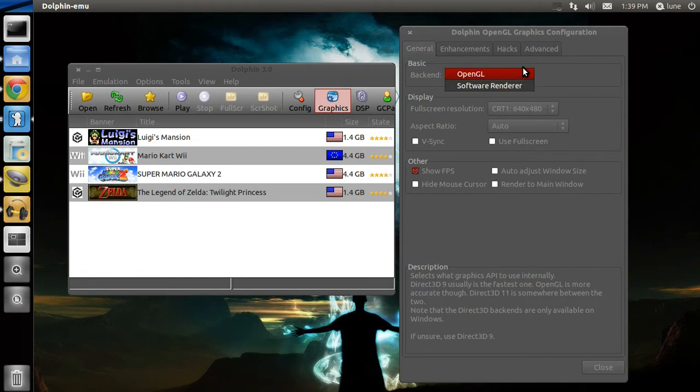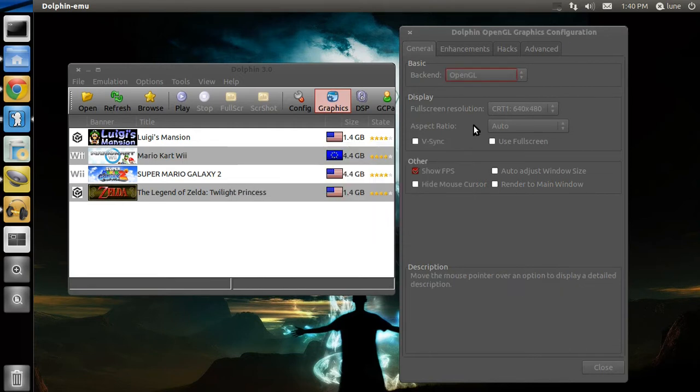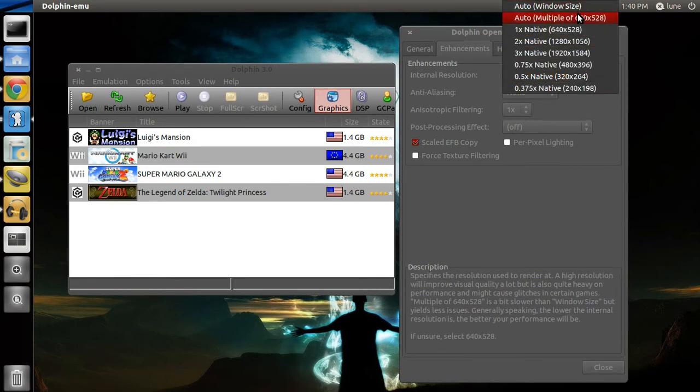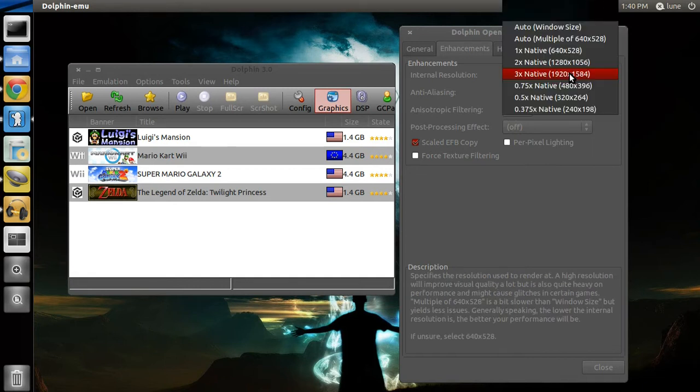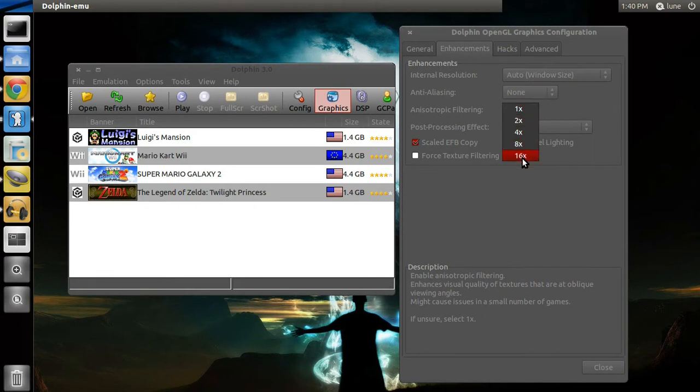Now the native version of Dolphin — people have run it other ways, but I prefer going native because everything works better. Set the back-end 3D renderer to OpenGL; the software renderer is more for experimenting and debugging purposes. In the full-screen resolution settings you can set the resolution, but this will not affect the in-game resolution — that's the internal resolution setting. With internal resolution, you can set it to Auto to match the window size, or set it to a multiple of the native resolution — I think the max is 3. You can toggle anti-aliasing at 2x, 4x, 8x, and so on, and also set anisotropic filtering.